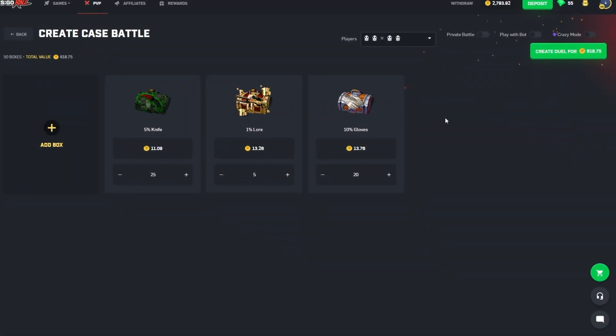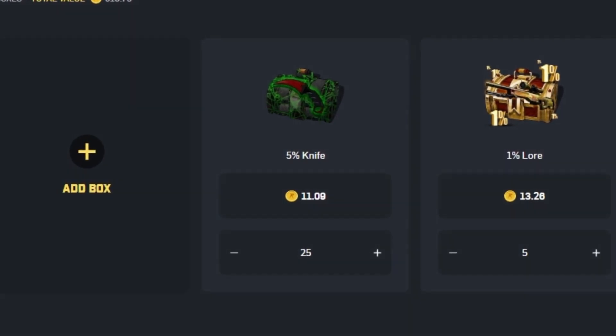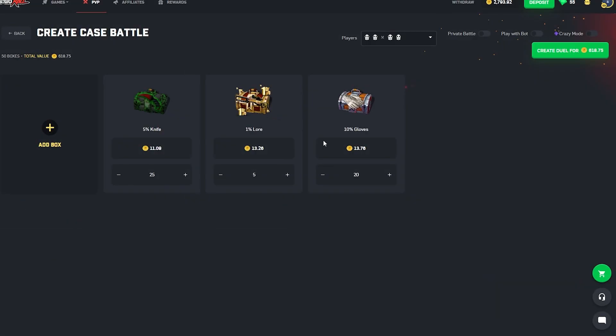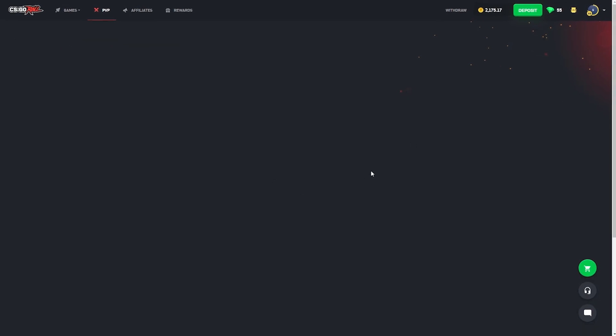All right, okay boys, we're doing a 50x battle today. We have 25 5% knife cases, 20 10% glove cases, and 5 1% lore cases, which makes a total of 50 boxes in a single battle.